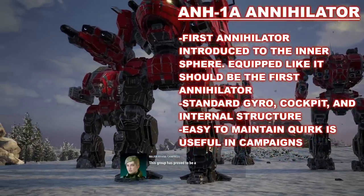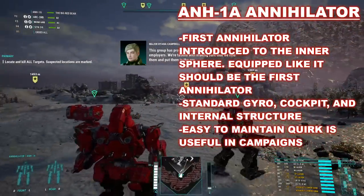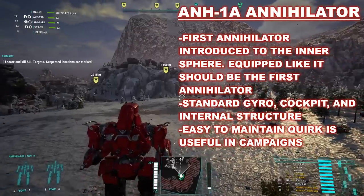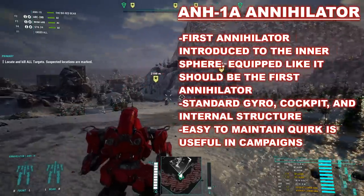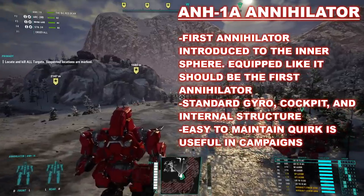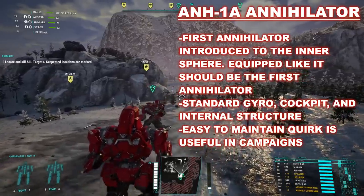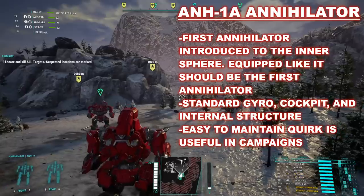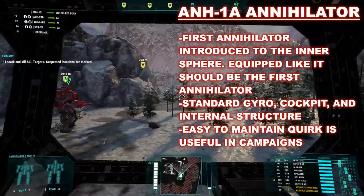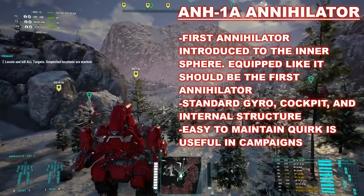The logical original variant of the Annihilator — regardless of what Operation Klondike says — and the first to see publication, is the ANH-1A. This is for multiple reasons, including the equipment the Wolf Dragoons brought with them, and the inevitable upgrade to the ANH-2A in the 3040s. The retconned original just creates a very confusing origin, development, and evolution for the Annihilator any way it's sliced. The 1A uses standard technologies: a standard internal structure, gyro, and cockpit. In addition, this lumbering giant has one of the better campaign quirks it can have — the easy-to-maintain quirk.